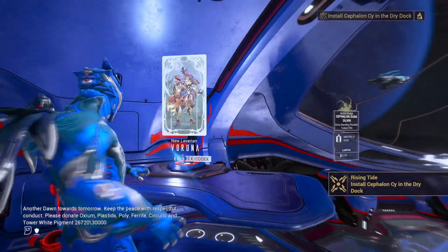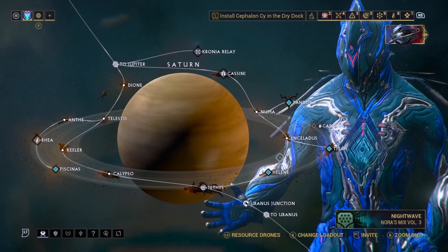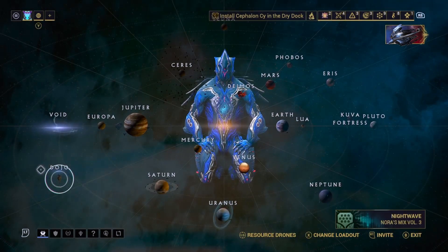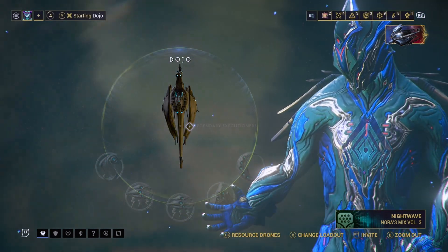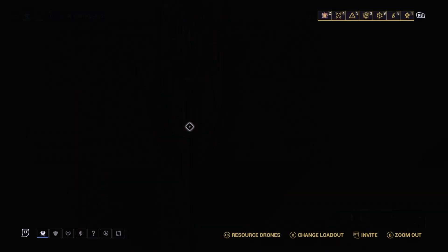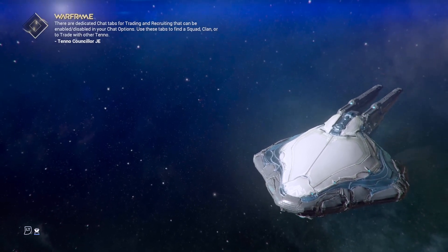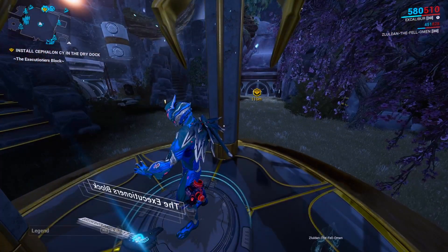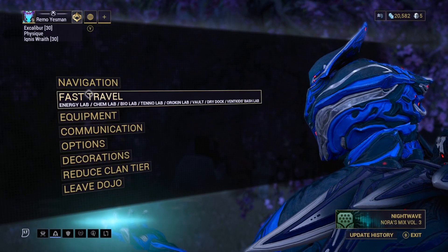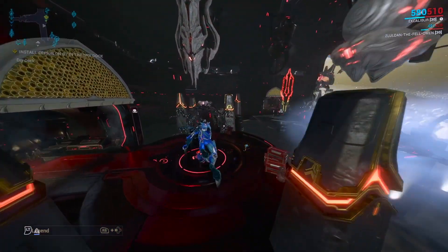This quest can be a little repetitive — it's a lot of back and forth, and a lot of the missions play out like a pseudo defense mission. The first thing you're going to want to do is go to your Dojo and fast travel to your Dry Dock. If you don't use fast travel, start using it because it's the most convenient way to get around any hub location. Press Start, pull up your fast travel menu, and travel to the Dry Dock.